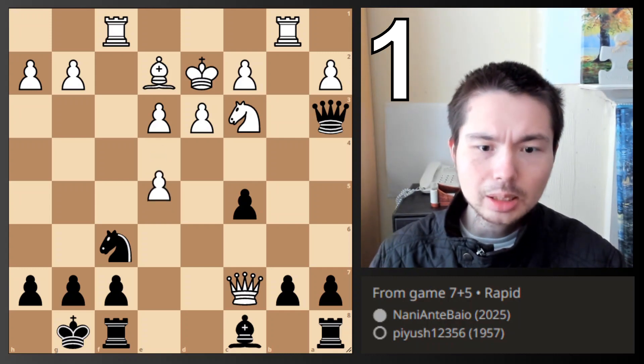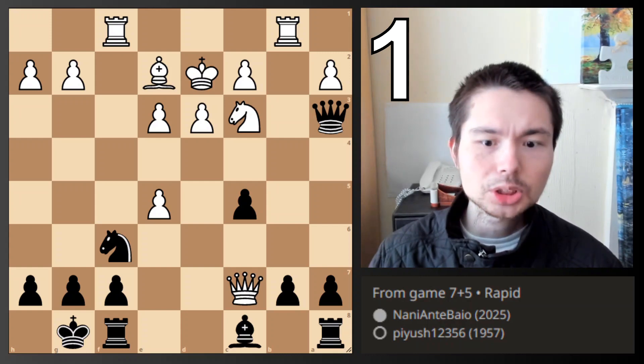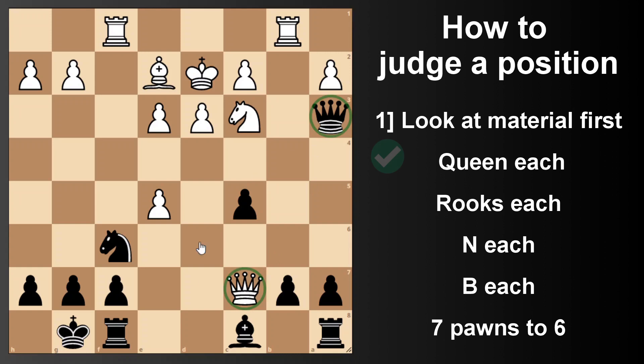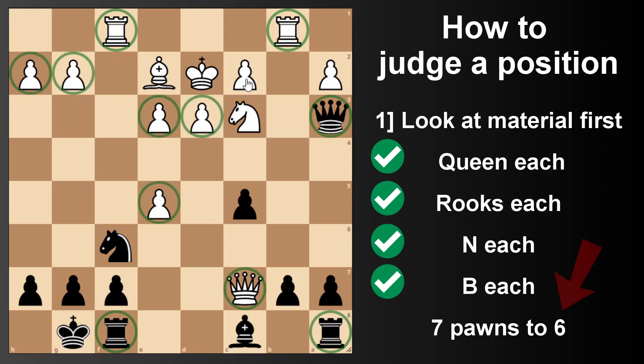First thing to consider — this is how I judge a position — we do a quick count of material. Queen, rooks each, knight and bishop each, and then pawns: white has 7, black has 6. So white's up a pawn.